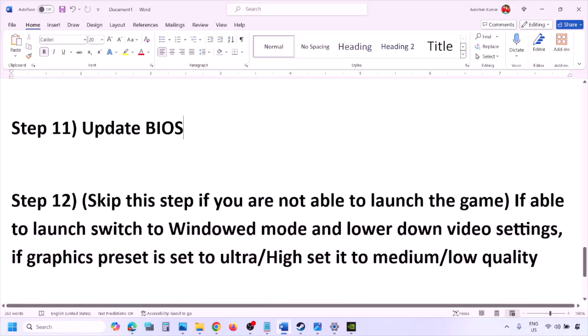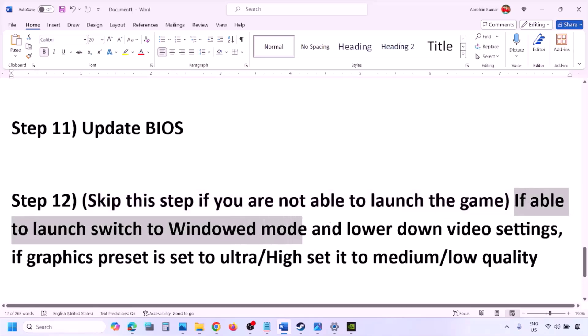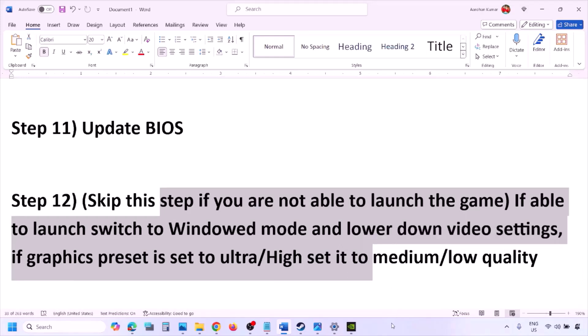If you are able to launch the game but it crashes, skip this step. Otherwise, switch to windowed mode and lower the video settings — if the graphics preset is Ultra or High, set it to Medium or Low. Try turning V-Sync off or on, and make other changes in the graphics settings to lower the load and then check.